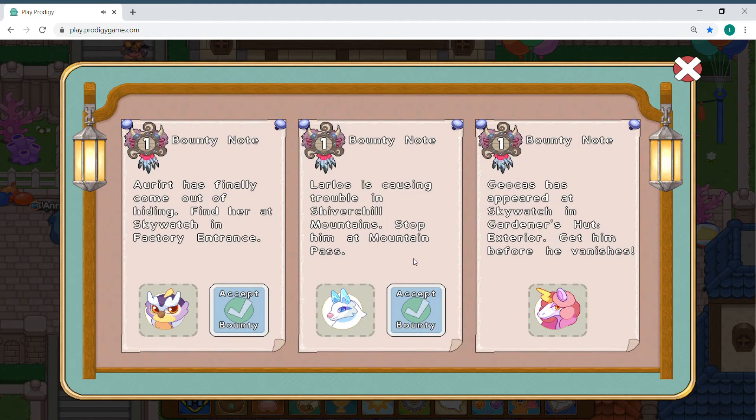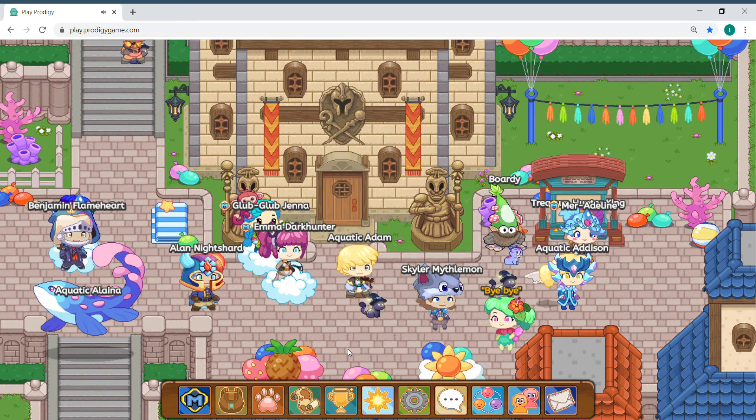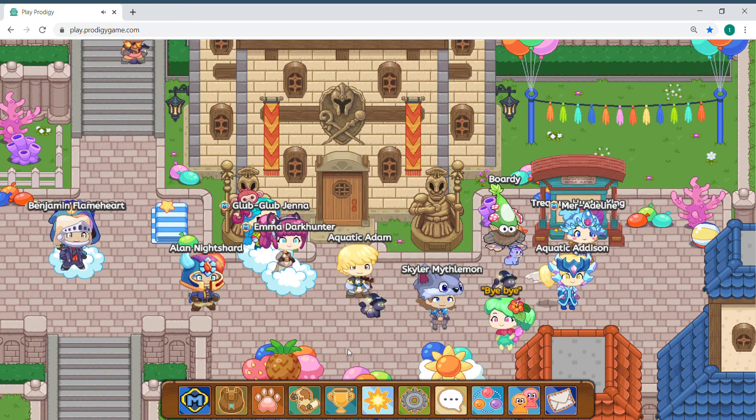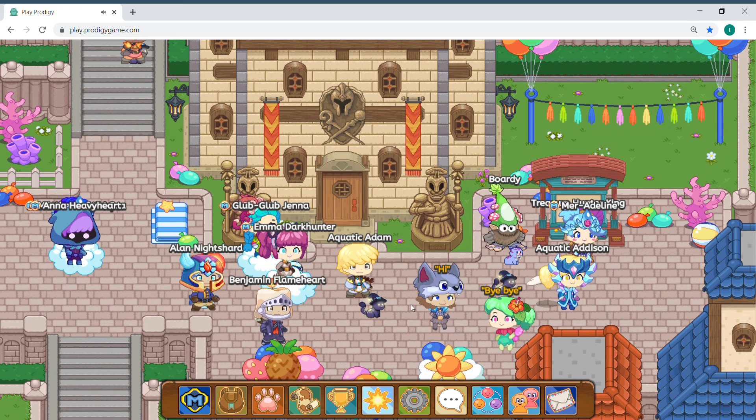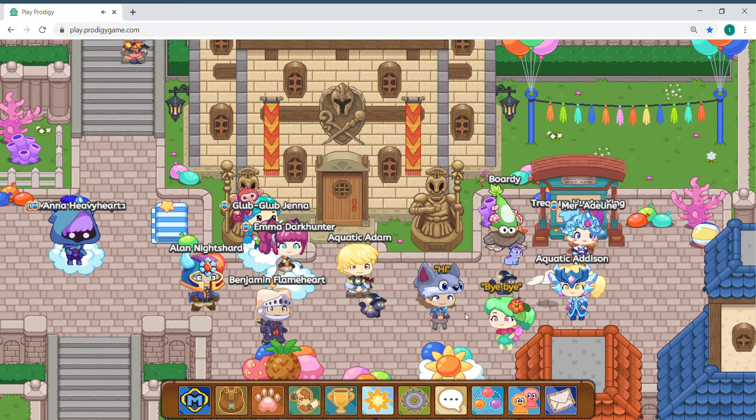Okay guys, I would accept all of them, but I'm not going to right now. So if you don't see a Mustang, what you're going to do is watch the other video in the description below — it's called How to Get a Snoots in Prodigy. Just watch that, and then there could be a Mustang paired up with a Snoots.